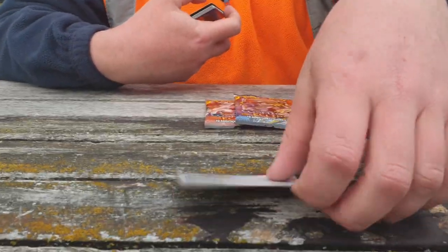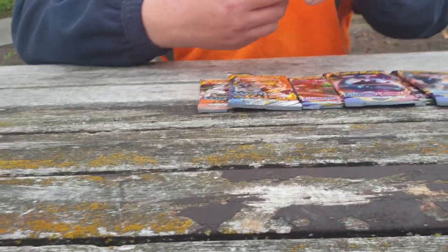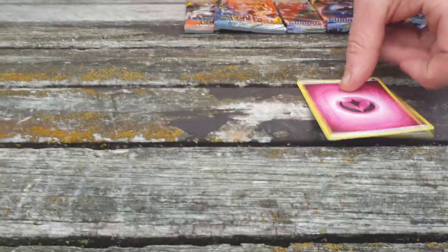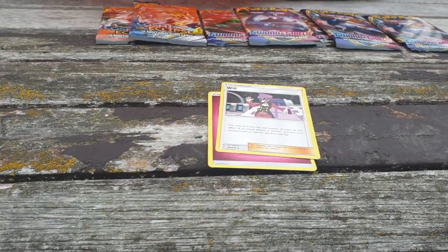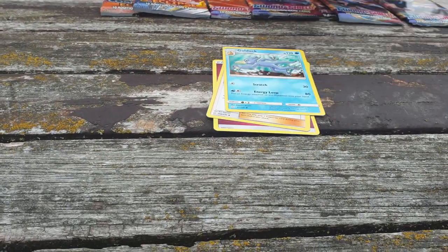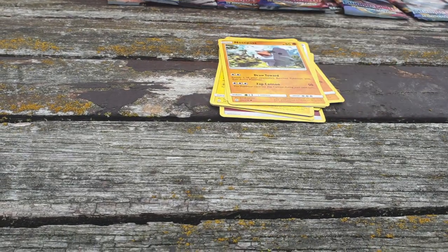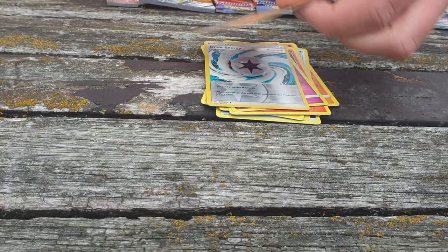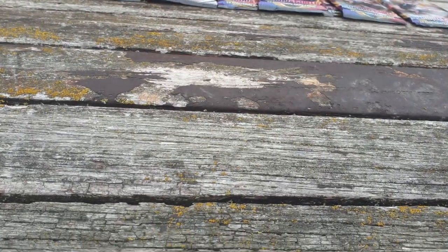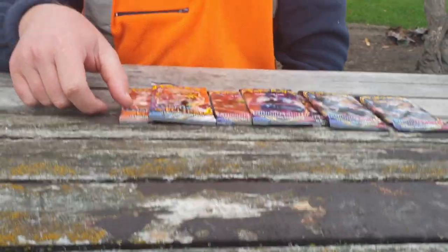If you guys haven't checked out mine and Ellery's booster boxes, they're in separate videos — make sure you check them out because they were pretty dope. Ellery's was definitely dope — it was a 10-pull box, not something you see a lot. We've got Golduck, Pangoro, Pikachu, Teddiursa, Nosepass, Litleo, Flabébé, Fairy Energy, and Drampa. What they managed to pull in their boxes ended up trumping my box on the channel, didn't it?